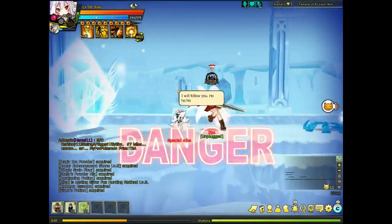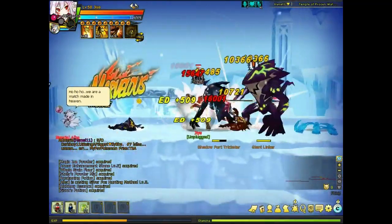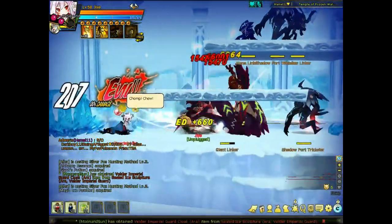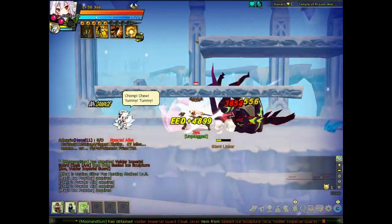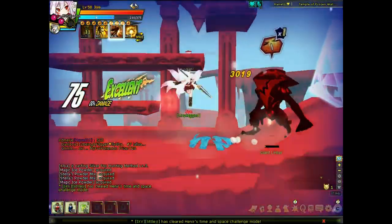We have a mini boss from the normal difficulty. This one is called Giant Linker. I think this one also slows you down if you get hit.